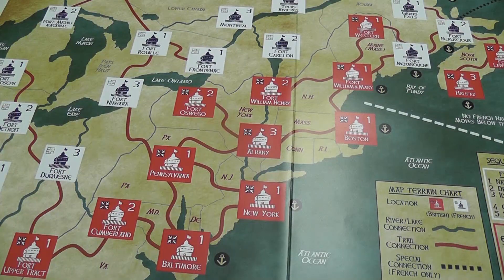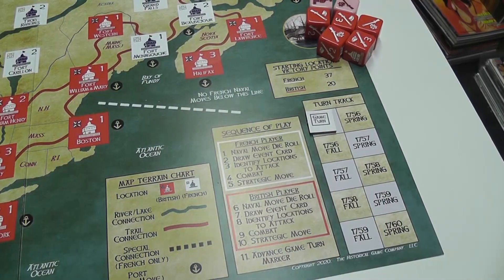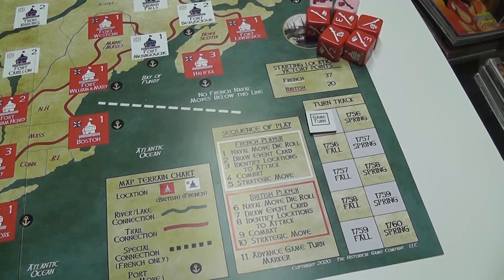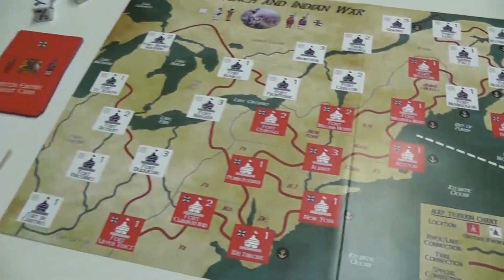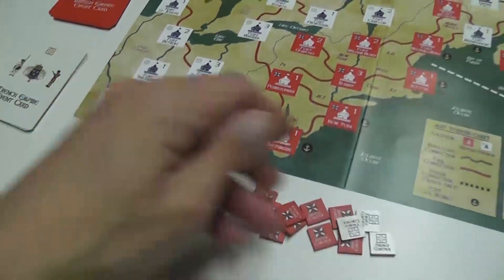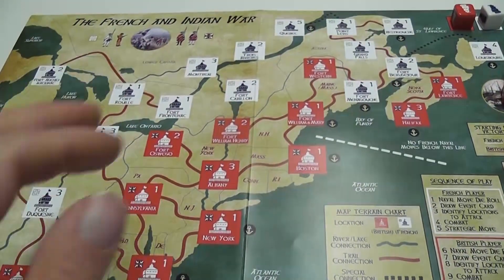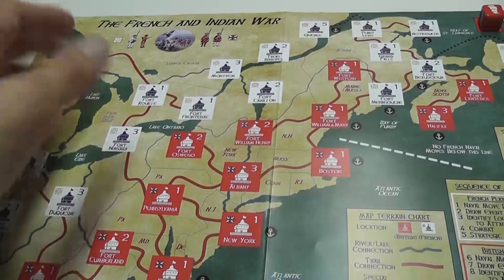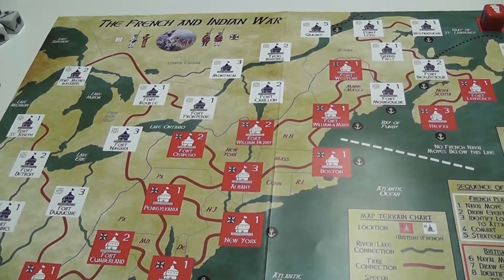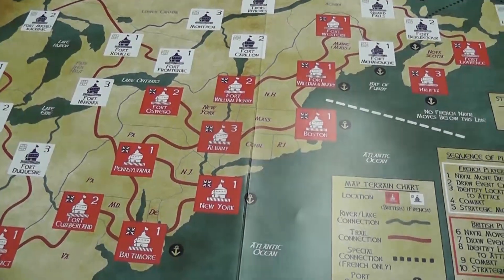Setup is very simple. You put the game turn marker on the turn track on the first of ten turns — the game lasts ten turns. You need to shuffle event cards and put the control tokens somewhere easily available, but no game pieces go on the board. Simply the map as-is is set up, because the background color indicates the side that controls each location — French or British respectively.